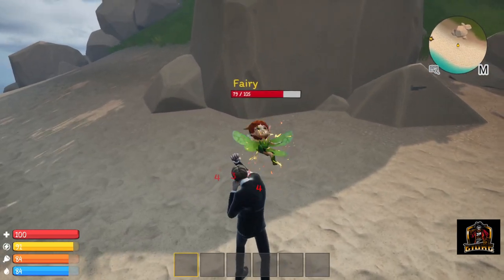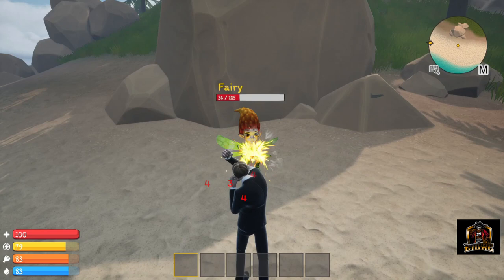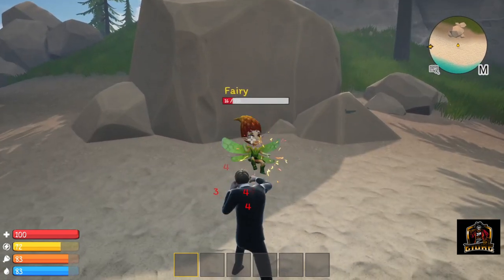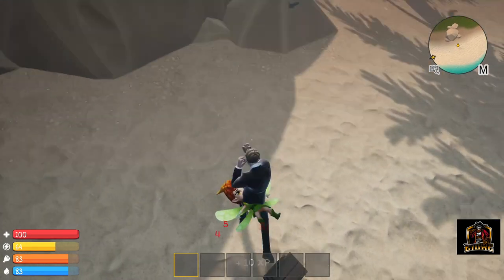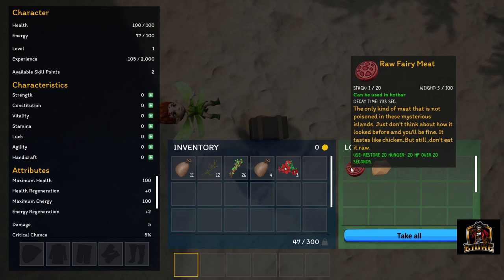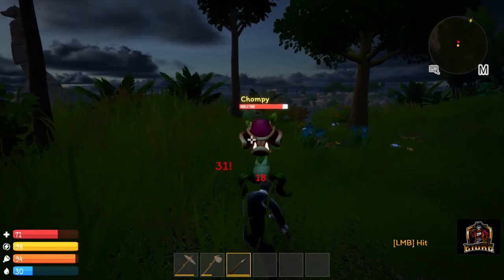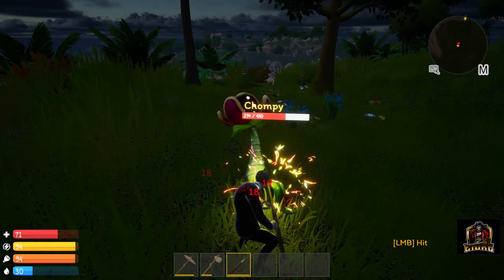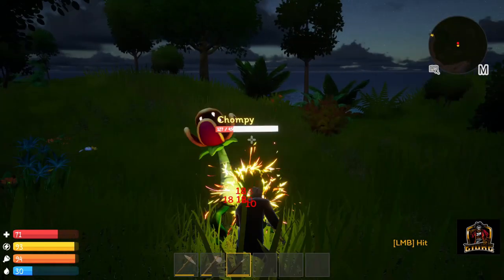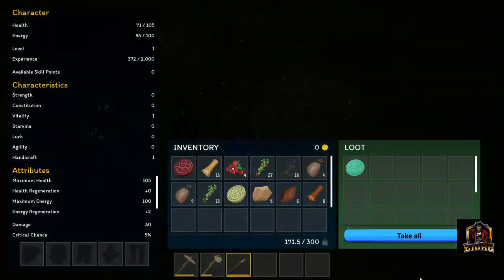Moving on to the new enemy types — if you played the previous version, you found yourself fighting a whole lot of skeletons. This new version, 0.4, finds you fighting more than 10 new types of enemies scattered across the islands. So far I've come across fairies along with some crazy plant-like creatures that reminded me of piranha plants from Mario — they wanted to bite my face off! I also spotted some pretty crazy cool-looking creatures in the distance. The deeper you go into these new islands, the harder the monsters will be.